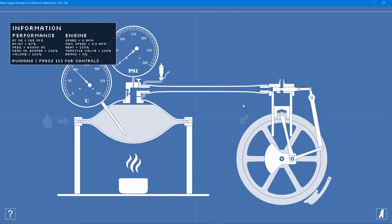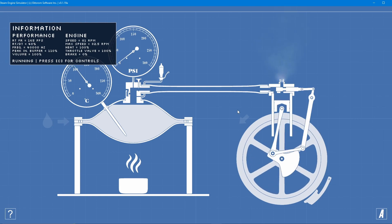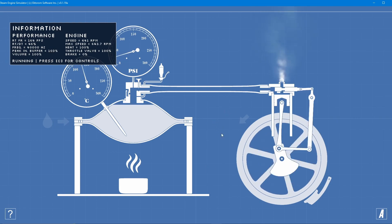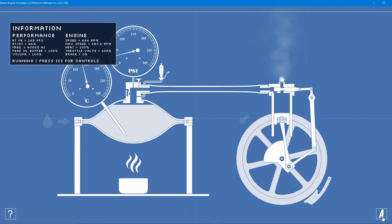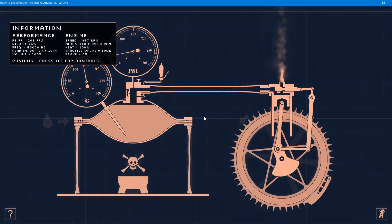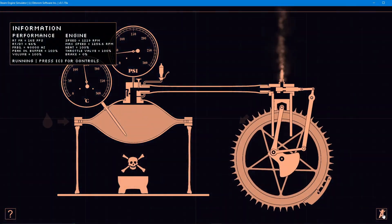Now press Space. Wait for it — keep filling the water while pressing L. Now press A multiple times and keep pressing.